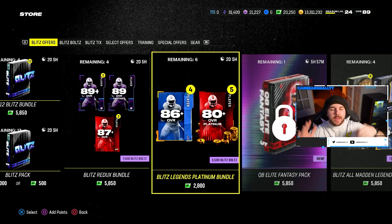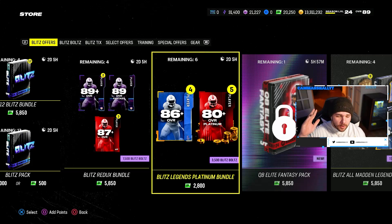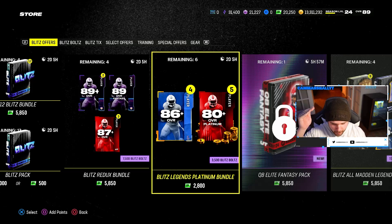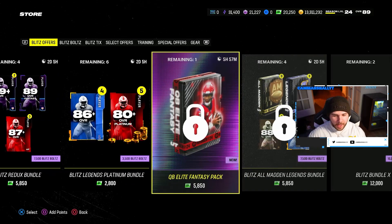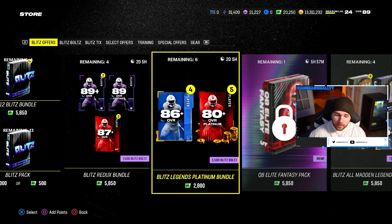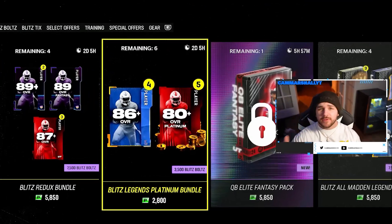What is up YouTube, it's your boy Cam. Today we are here with the best blitz offer in the store during the blitz promo. Undoubtedly, this right here is the Blitz Legends Platinum Bundle — the best offer blitz is going to have, barring what this QB Elite Fantasy Pack is. It's a 50 dollar offer, not going to call that the best offer in the game. We're going to rip all six of these.